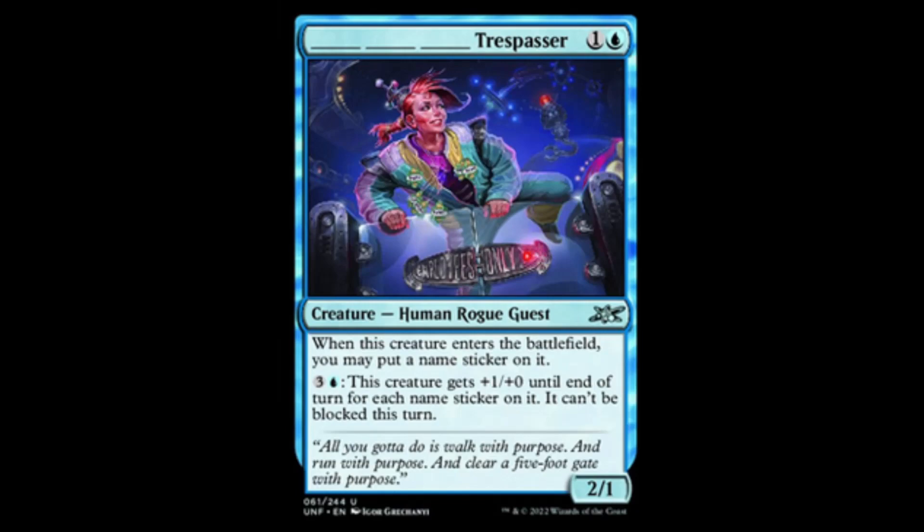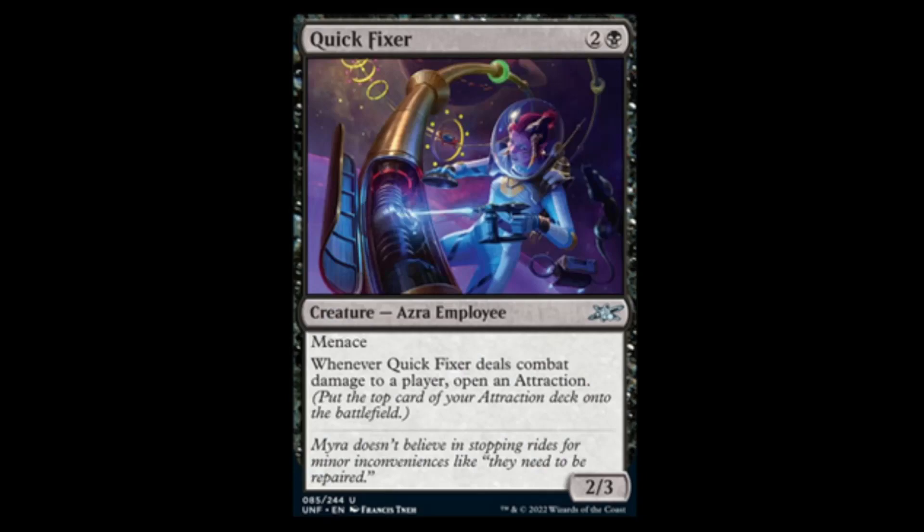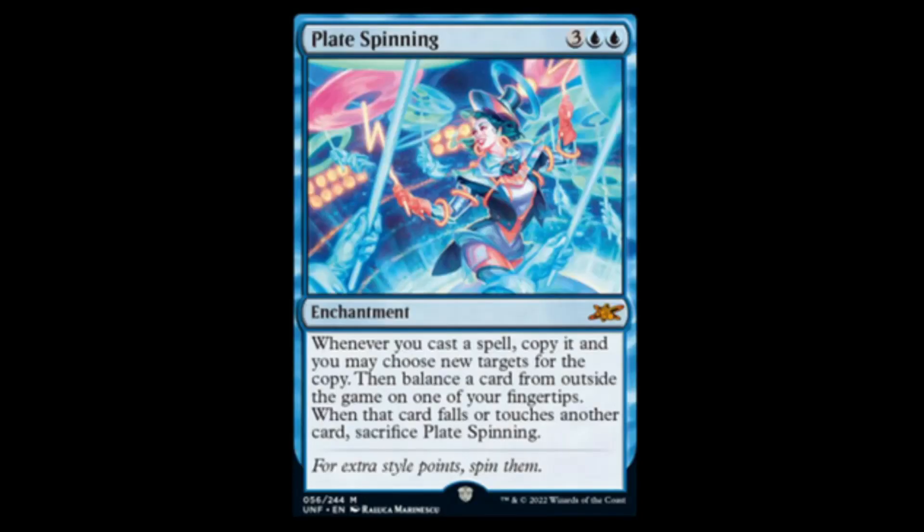Next we have the blank-blank-blank Trespasser. Blue and one for a 2/1. When it enters the battlefield, you may put a name sticker on it — it's three spots for one. Blue and one: this creature gets plus one, plus zero until end of turn. For each name sticker on it, it cannot be blocked. Not too shabby — you can play it in draft, sealed, or God knows what else. Next we have the Quick Fixer: black and two for a 2/3 with menace. Whenever the Quick Fixer deals combat damage to a player, you get to open an attraction.